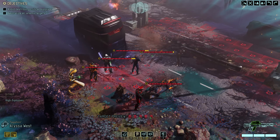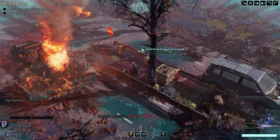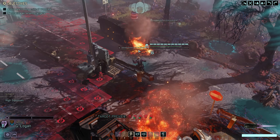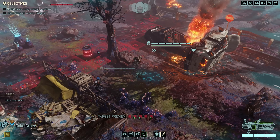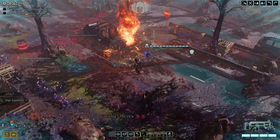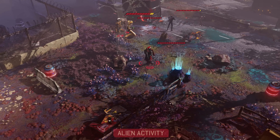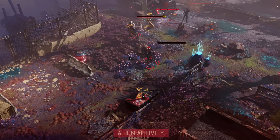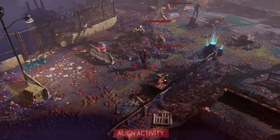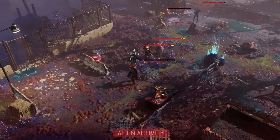Even though we could blow up the truck right away, we won't do that just yet. There might be some valuable crates on the back that would get destroyed. So for now let's bring everyone a bit closer and use concealment to stay hidden. The Advent group is heading over to the left side and conveniently comes to a halt not too far away from a red explosive barrel.